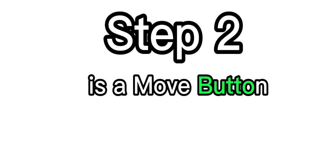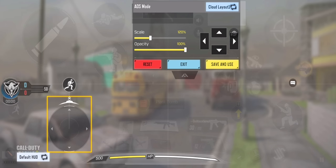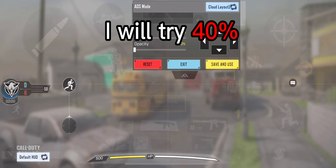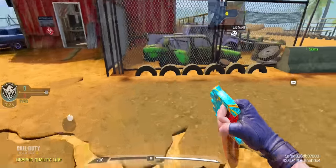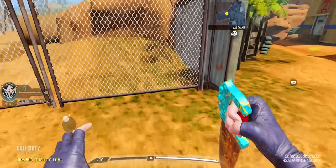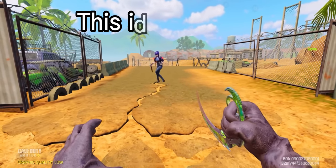Step 2 is the move button. I will try 40%. View of the enemy — this is very slow.